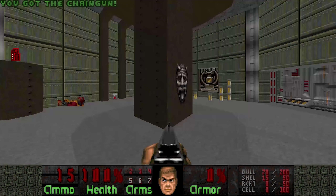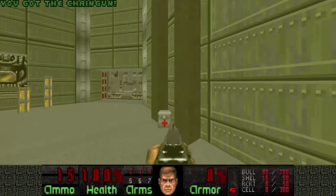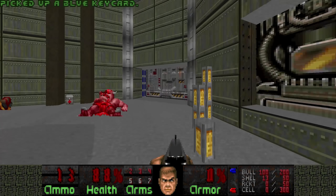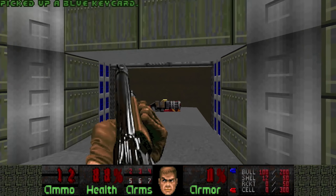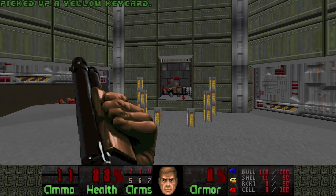So the beginning of this map is a bit weird, because you hit the switch to lower the red key, and the red door is here, and behind it is a blue key. You open the blue key door, and there's a yellow key. And then you hit the yellow switch, and there's the exit.